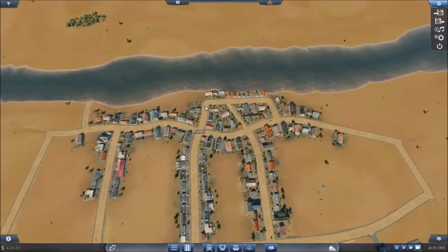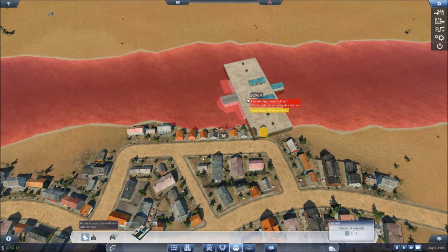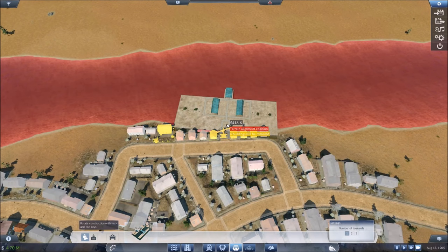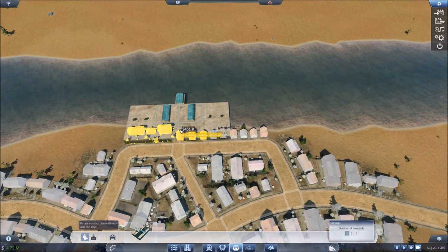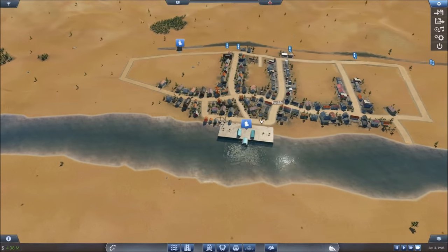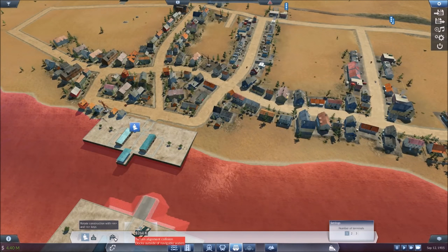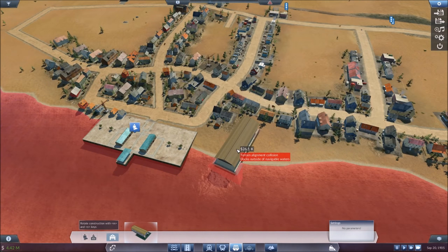In-town transit — let's put down our little shipping corridor. We're just going to do passengers to start and worry about cargo a little later on. We're unfortunately losing a few buildings, but it's money well spent in the long run. Just be aware it can be expensive to do that often.